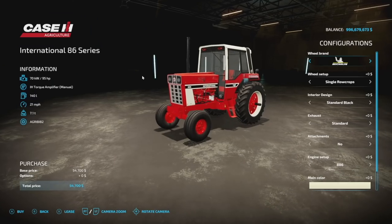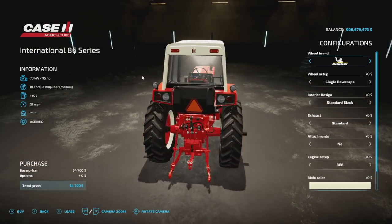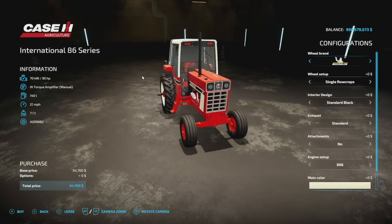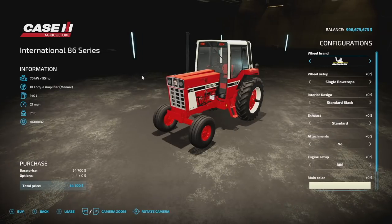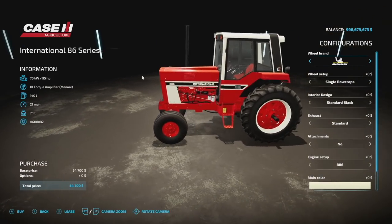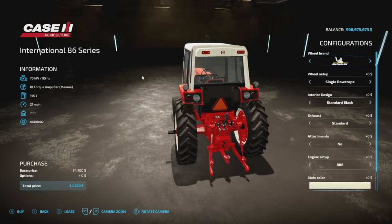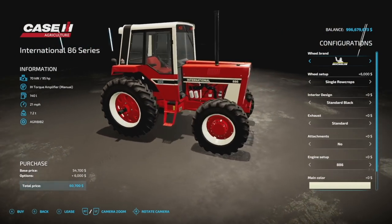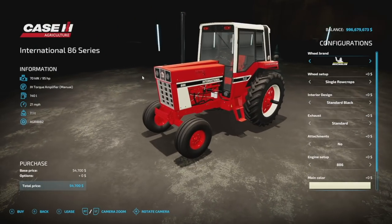Next up for all platforms, also from Julian F. Monning, we've got his International 86 Series — it is finally here for all platforms. This is going to have 95 horsepower to start with, an International Torque Amplifier — manual transmission. It's got 140 liters of fuel, 21 mph max speed, at 7.1 tons. Console players will find that this is 12 slots. As far as wheel brands, we've got two-wheel drive and four-wheel drive Michelin tires.